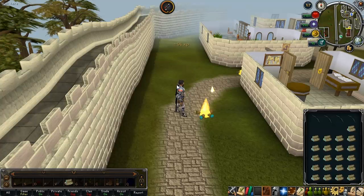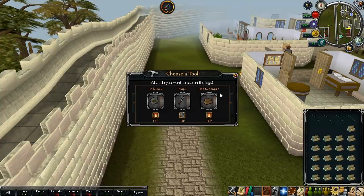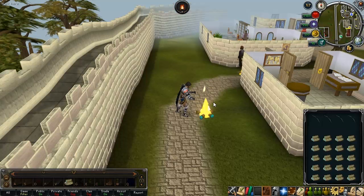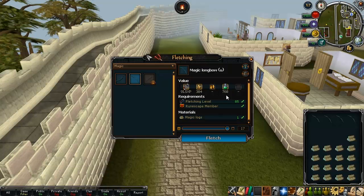When fletching, it'll give you the estimated time, show the experience you've gained total from it, and it becomes an all-around handy thing. When you re-hit R it'll come up again. What you need to do is click 'change tool' and you'll go back to 'choose a tool,' where you can switch to adding logs to a bonfire, making it a more versatile screen.